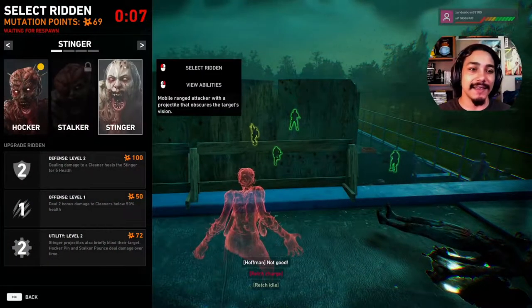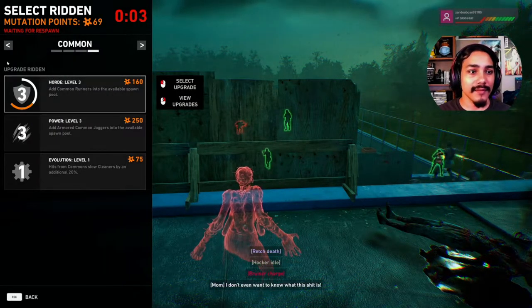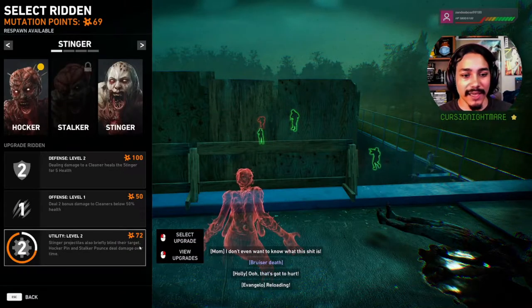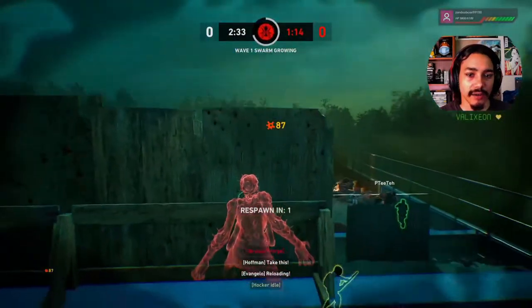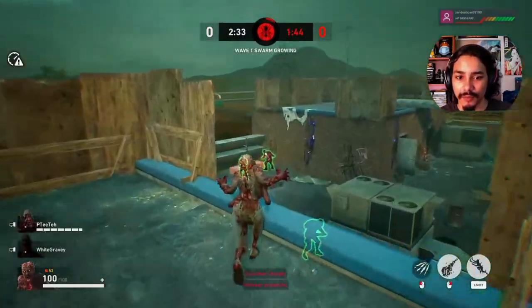With the Ridden, we now see nine unique monsters to play across three base classes, with only three not playable in the beta. My favorite by far is the Hawker. You can leap really far and pin characters in place with a web spit.